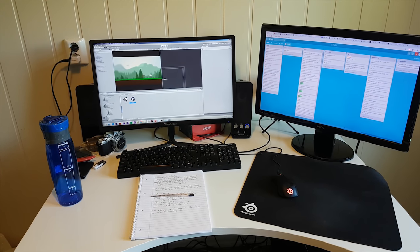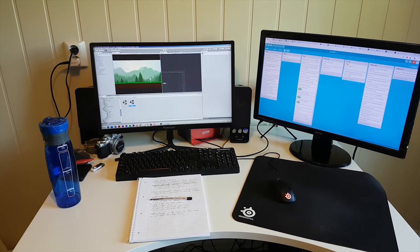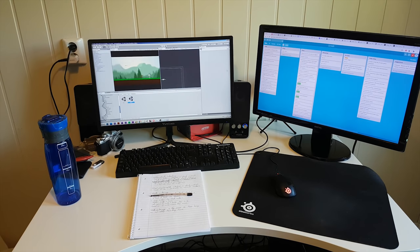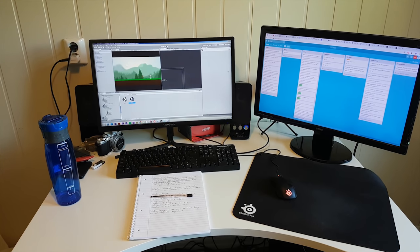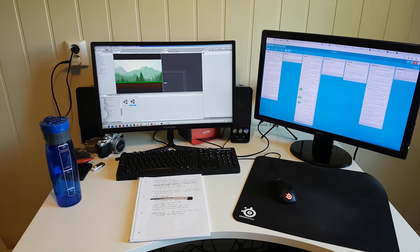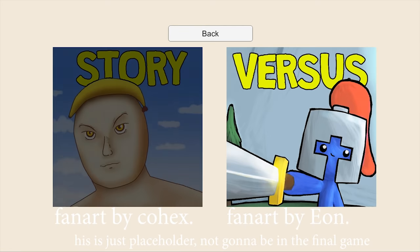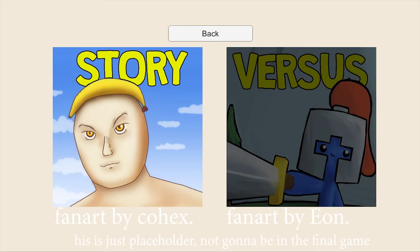It's Saturday and I want to work on something a bit different — I just need to get my head off all the programming, so we're making a very basic menu. Everything here is placeholder so you don't need to comment that it looks terrible because I know it does. Here is the very first prototype: you can select a few different things, and if you hit play you can select between story and versus mode. Story mode is the one I'm currently working on, and later I want to implement a versus mode so you can play against your friends.